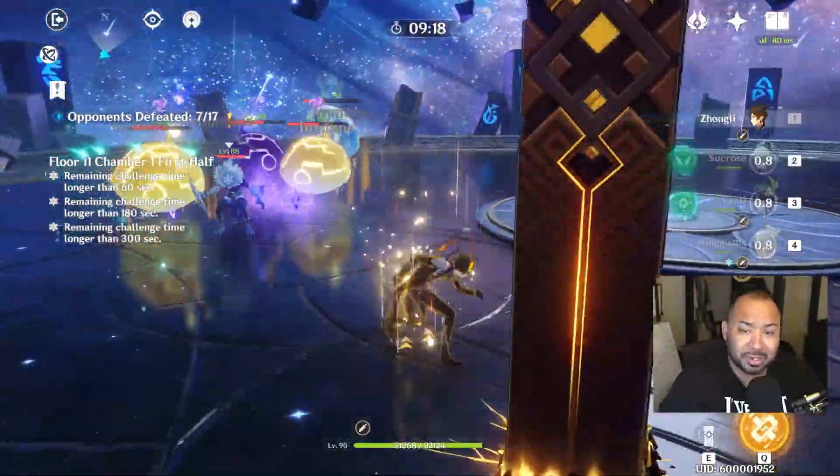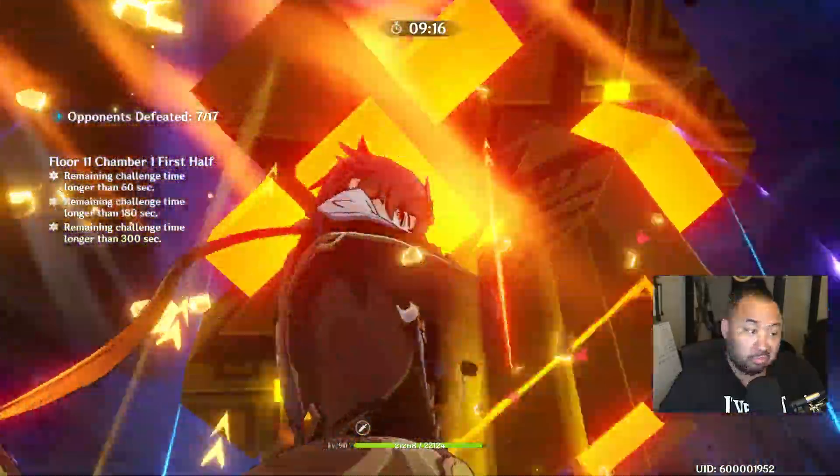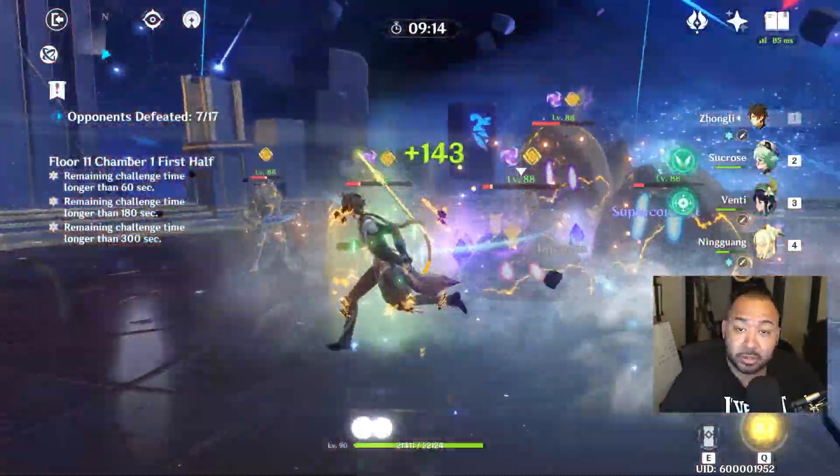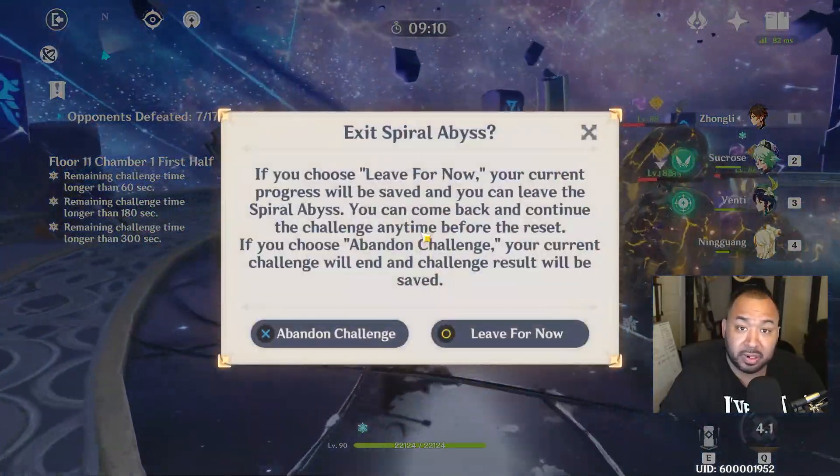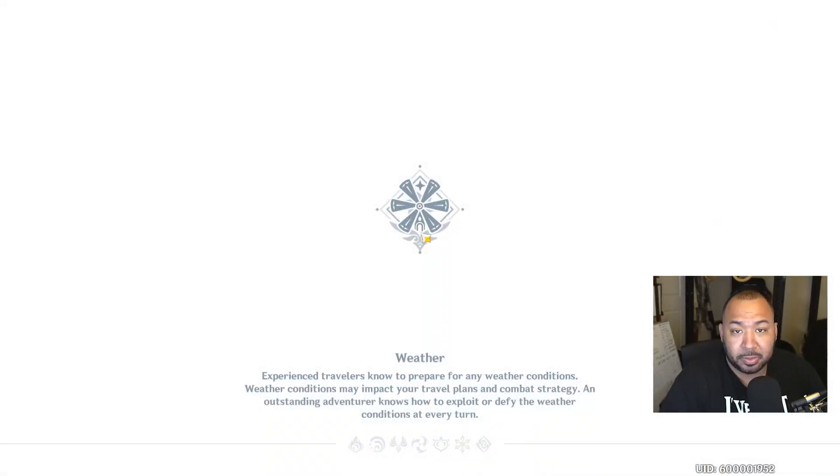In terms of ideal team compositions, this particular build works well with pretty much any team — whether that's double geo with double fire, double Anemo with double geo, or geo with whatever you want. This build is good in pretty much any situation.